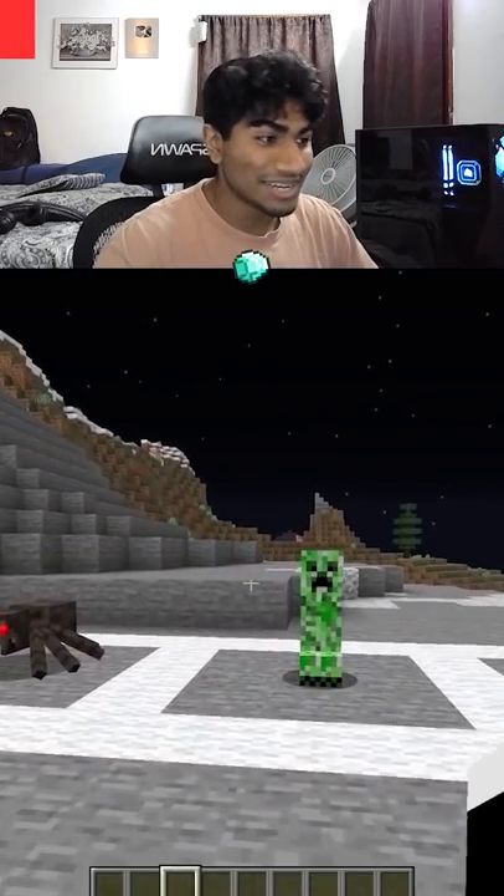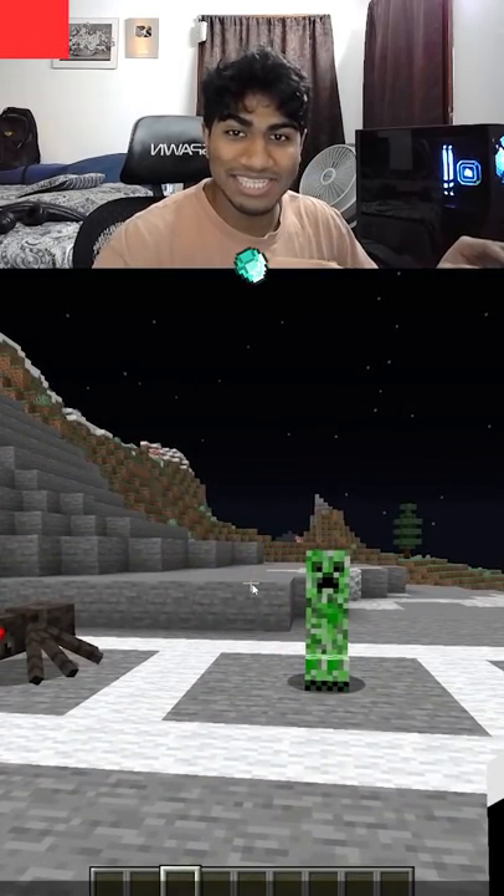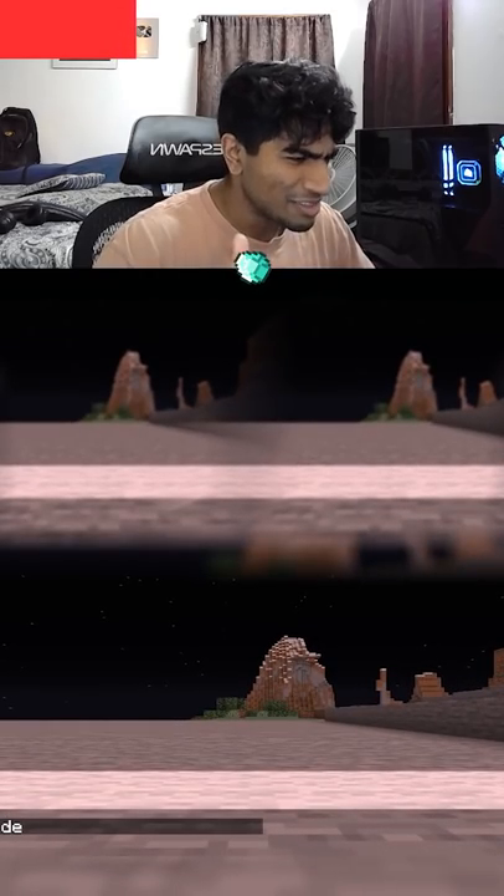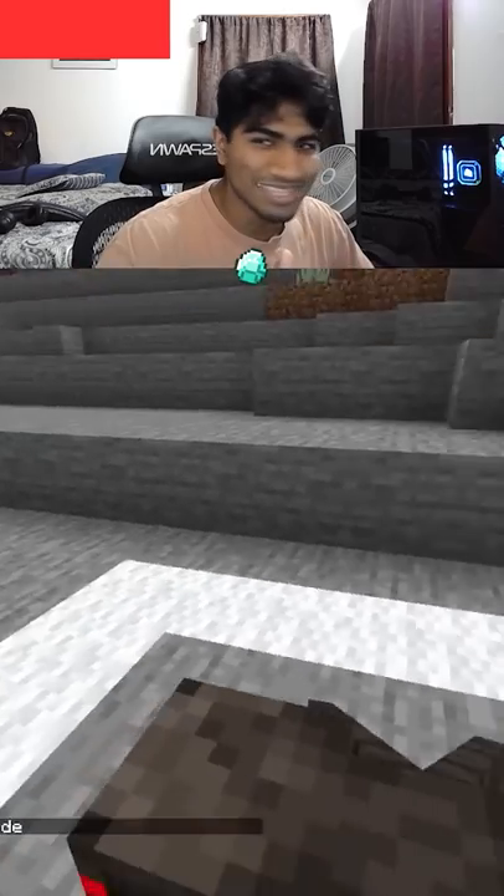Okay, so this shows what mobs see in Minecraft, so we're literally going to be going into their eyes and see what they see. So first up, we're going to go into the spider, and there's a red tint, and you're really low down there, but this is super cool.